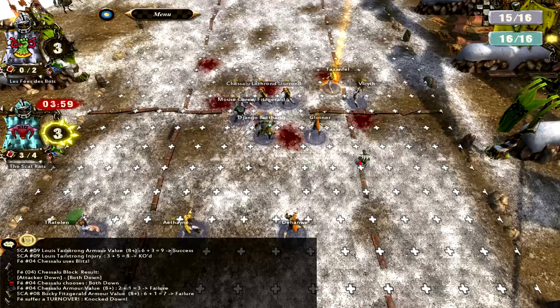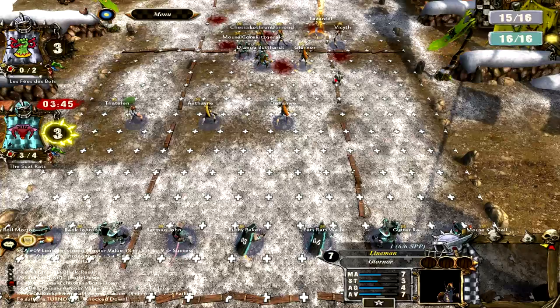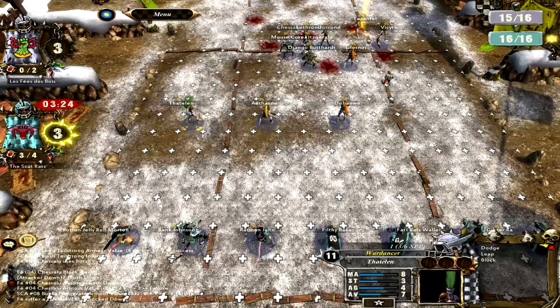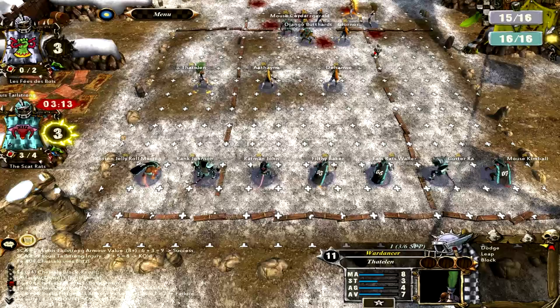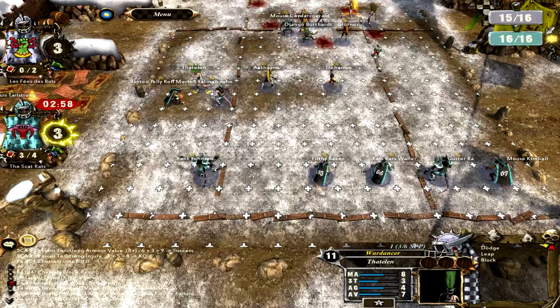So at this point I think - okay, this guy right here can't reach touchdown range. It's just these three players that have the potential to actually score. All I need to do is stop three players from being able to score, either by knocking one of them down with a blitz or by surrounding them with tackle zones. Basically what I realize is I'm just not going to knock down the Wardancer because they've got Blodge - it's just not going to happen. So I shouldn't waste my blitz on the Wardancer.